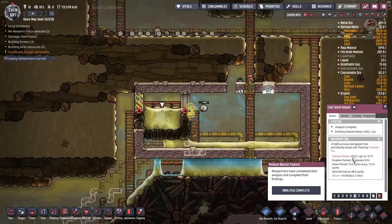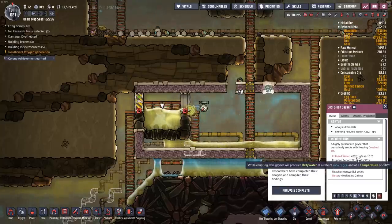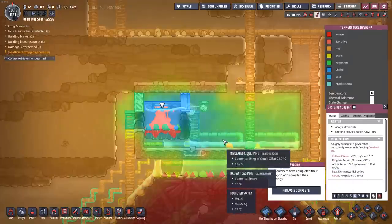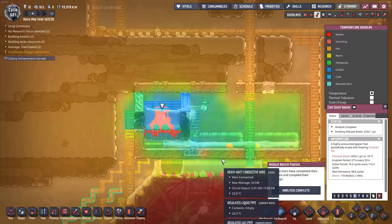There are a couple of things I need to do. First, we need to figure out how fast this water is actually coming out of this geyser. Right here you can see we have 4,252 grams per second of polluted water at negative 10 degrees Celsius — very, very cold. Perfect. Exactly what we want.